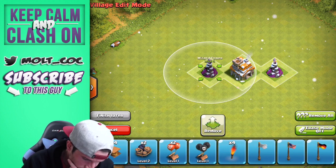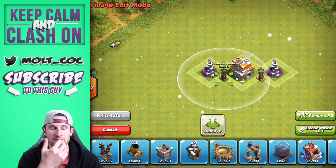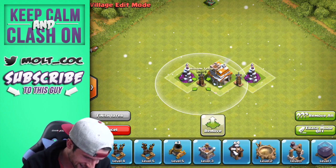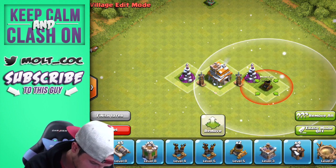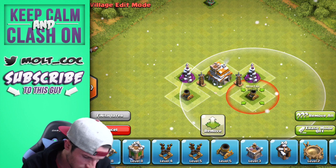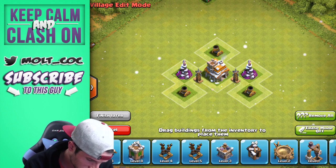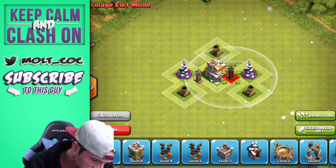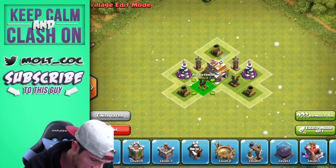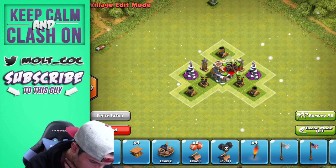Let's go ahead and throw our Teslas in here as well. I'm sorry if I sound congested — I'm sick, I'm taking medicine for it but it's been pretty annoying lately. Let's go ahead and do our Mortars like this. I haven't built this yet obviously, this is my first time building this one. We want to protect our Air Defenses as well — let's put our Teslas right up here, then Air Defense and Air Defense to help us out. Then we'll bring in some Bombs right next to those.